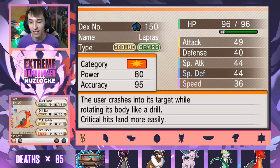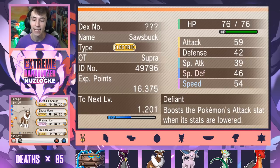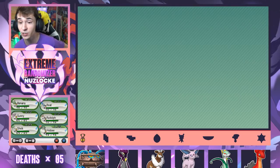Pretty sure Drill Run is just 100% accuracy now with Compound Eyes. And last but not least, we got Sunny the Espeon — Psybeam, Blue Flare, Clear Smog, and Icy Wind. Ice type, Early Bird ability. And then of course Rudolph, Sheik, and Frisbee. But that's the squad.